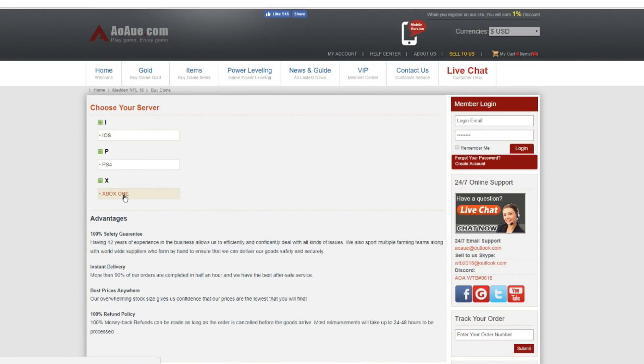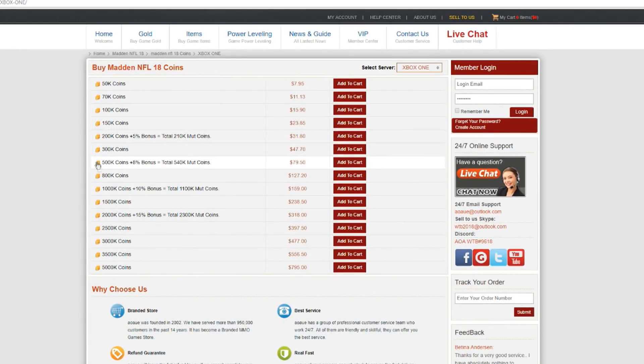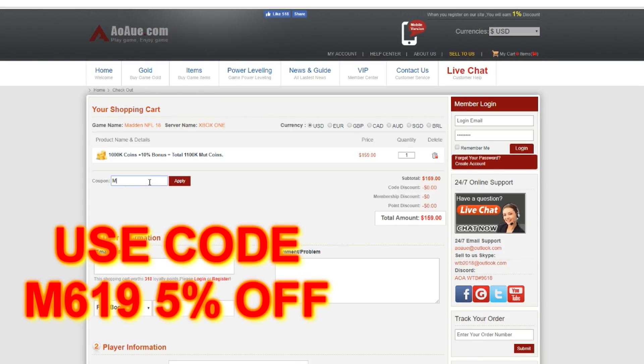Do you guys see some of the new cards in the game but just don't have enough coins to afford them? Then look no further than AOAUE.com for some of the cheapest Madden 18 Ultimate Team coins in the game! The link to their site will be in the description down below. Make sure to check it out. Use code M619 at checkout for 5% off.